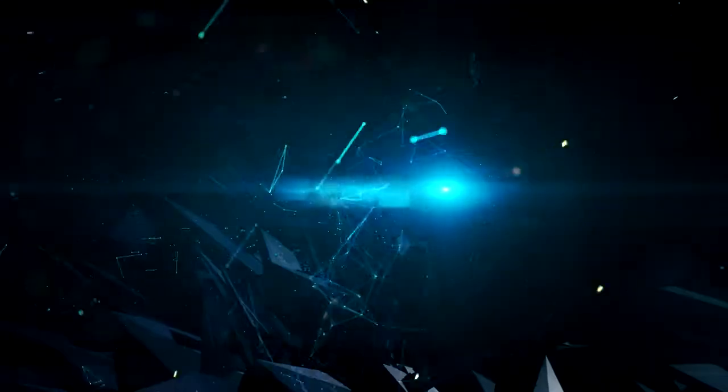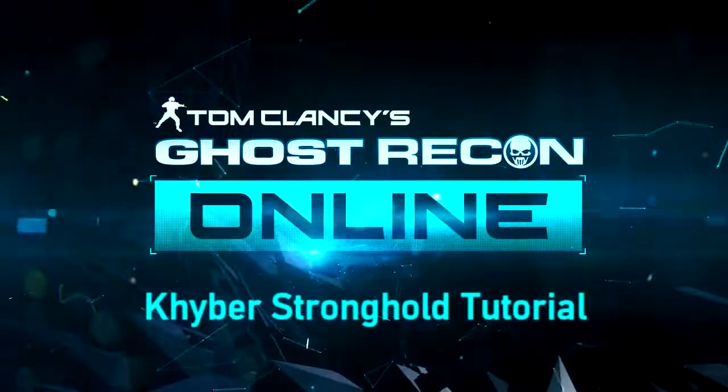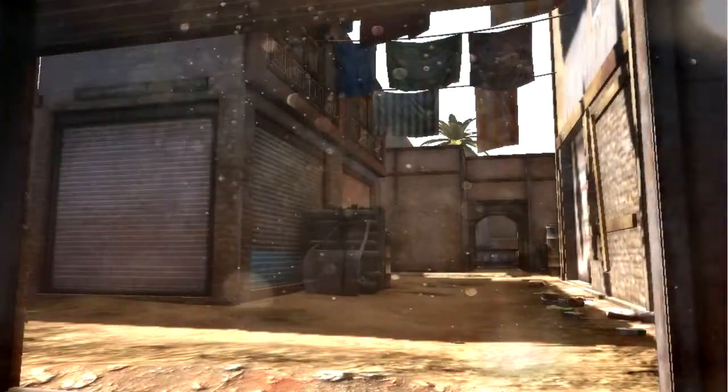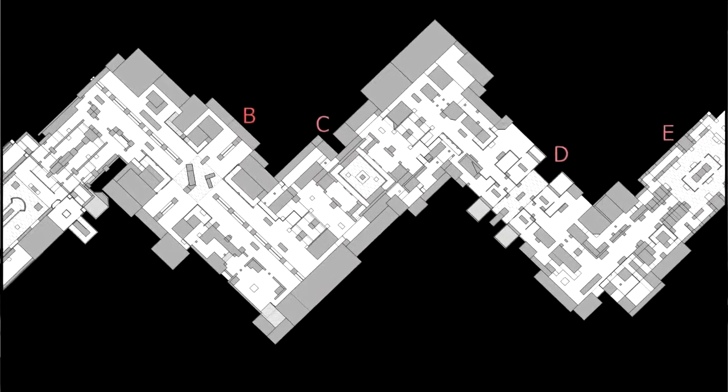Hi everyone, this is senior level designer Mark Hurst here to give you a tour of our new map, Kyber Stronghold. Kyber Stronghold is a series of zigzags, tight alleyways, long streets, buildings and gardens. This five-point conquest map is inspired by the city of Peshawar in northwest Pakistan and it sets the record for the largest map to date.